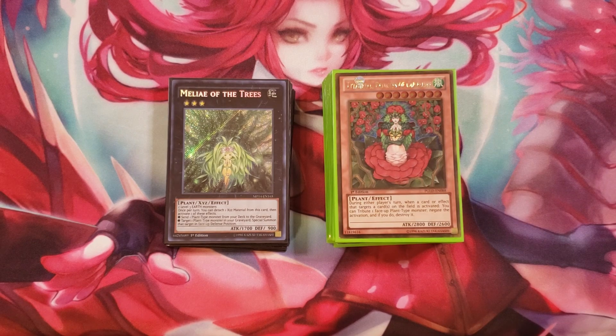Titania is a really awesome card that came out a long time ago in Crossroads of Chaos, and it's still really cool to this day. During either player's turn, when a card effect that targets a card on your field is activated, you can tribute a face-up plant and negate the activation and destroy it — on a 2800 plant monster.